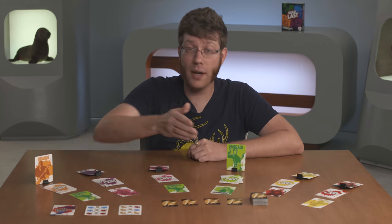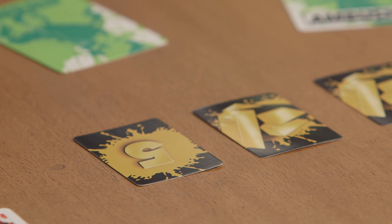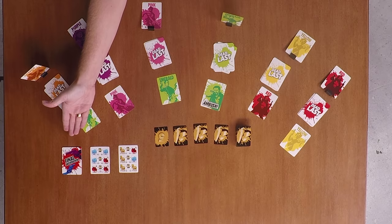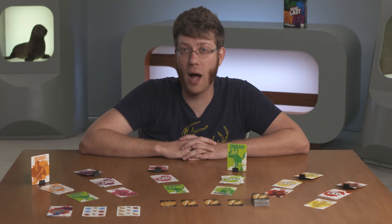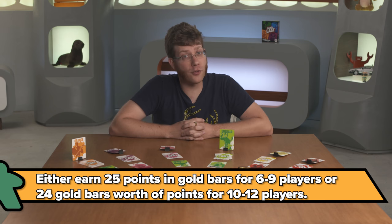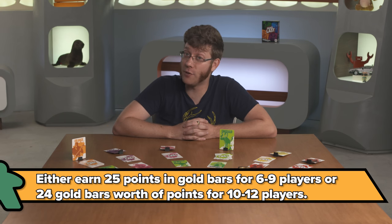There should only be either one, two, or zero final survivors. If there is one, that lucky person gets four gold bars, which have secret amounts that count towards their victory points. If there are two, they must participate in a final showdown — a rock, paper, scissors-like mini bid with cards where the contestants can either share, deceive, or steal the winning pot. Rinse and repeat for continued fortune earnings until you've either earned 25 points in gold bars for 6-9 players or 24 gold bars worth of points for 10-12 players.